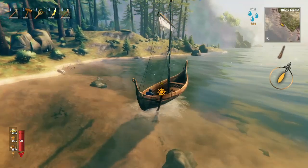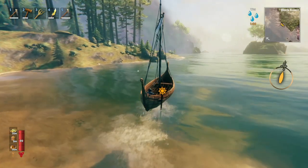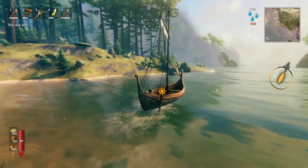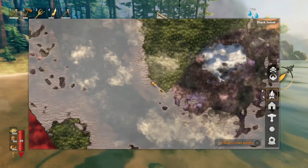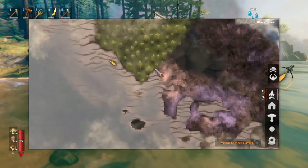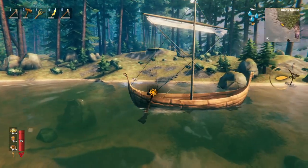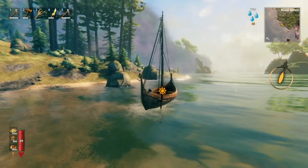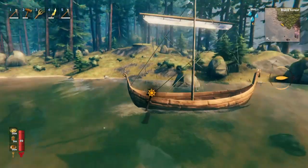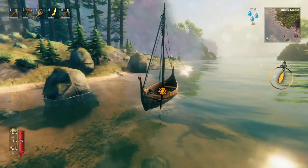Here we have a great spot for a forward base to the Mistlands. You really don't want to mess around with building in the Mistlands until you've explored it and you're used to fighting the monsters there, so your forward base should really be in a safe nearby biome. You can often find these edges, so ideally you build a little bit far away — like you could build a base in that little clearing right there — and that way you can go encounter the Mistlands and run to it, but you won't have to deal with the Mistlands monsters being inside your base and destroying everything, because they're quite destructive.